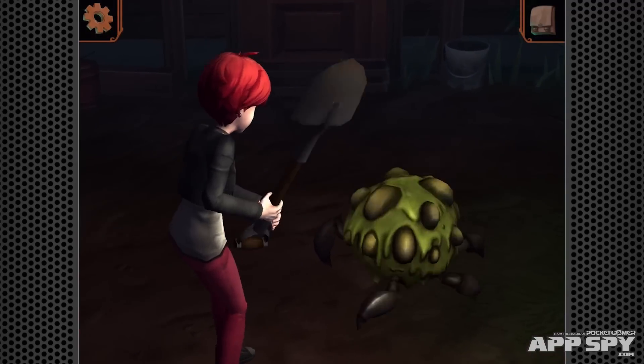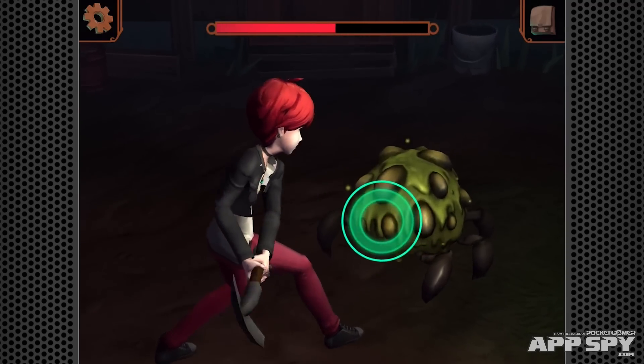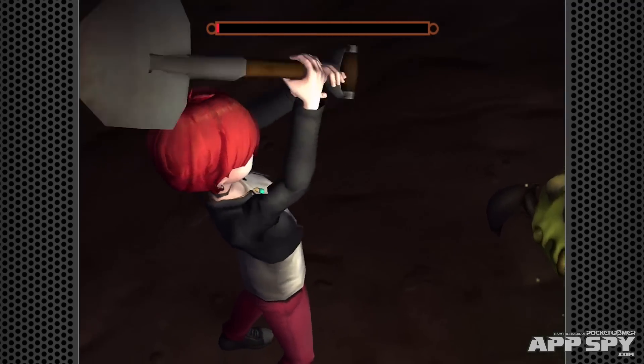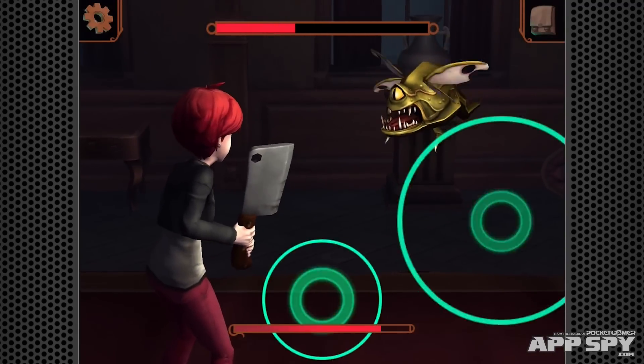The fights, which occur when you stumble into a podgy ghoul or Prometheus-style snake thing, are essentially cutie-ees. Tap at the right time to whomp the beastie with your weapon. Mistime an attack, and you'll take some damage yourself.